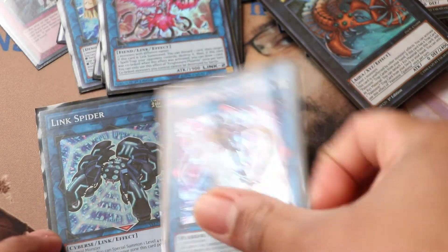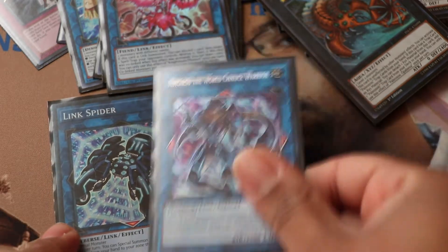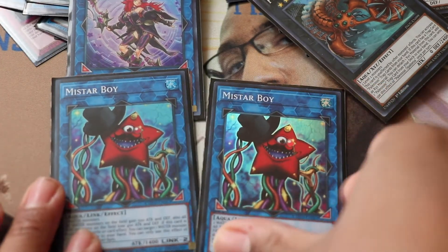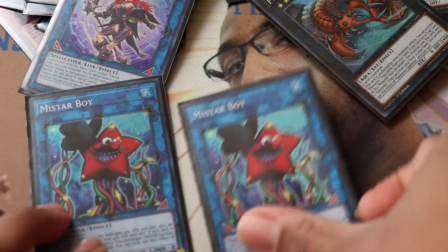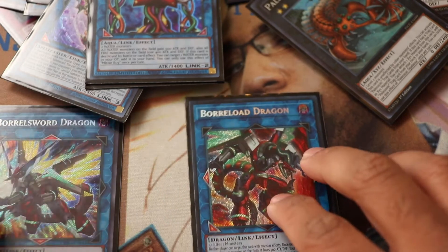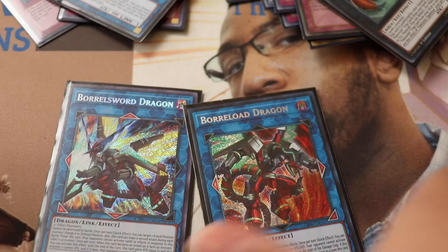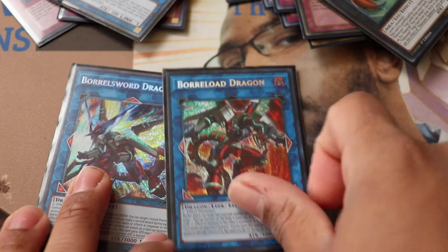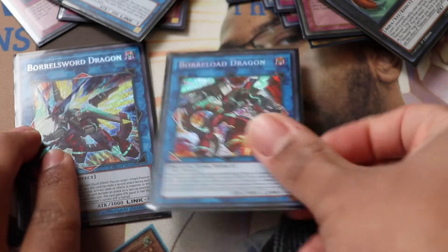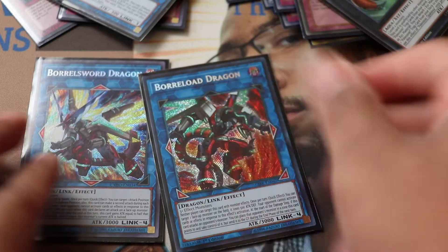Grisu is great if you're locked under Gozen Match — summon him and get rid of your Gozen whenever you feel like it, then just poke them for game. I did that two games: I flip Scapegoat, they look at me like I'm dumb, and I just make Grisu and poke-poke-poke. Summon Sorceress — make it from Reproductives since we're all water/frog monsters. Mistar Boy combo into Toad, that's game. Running two Toad in extra is good just in case.